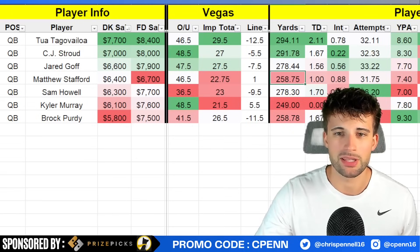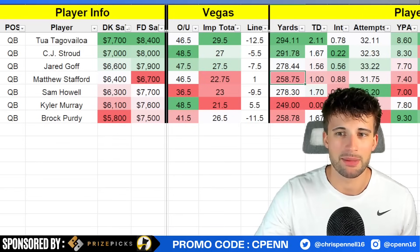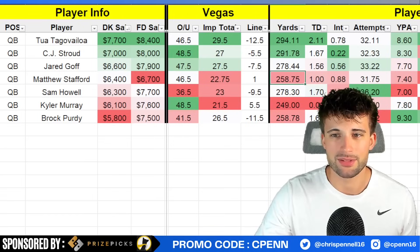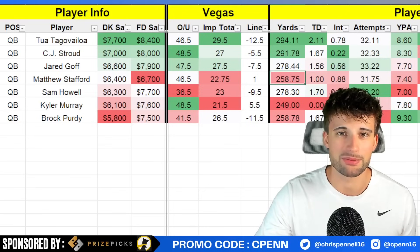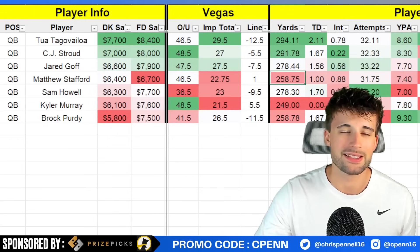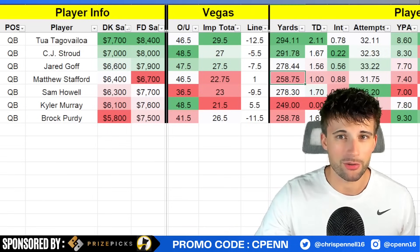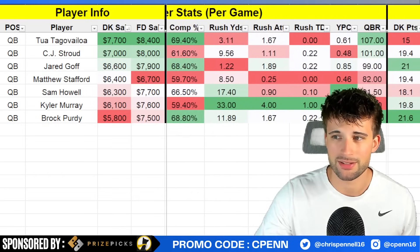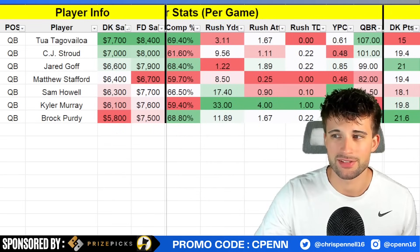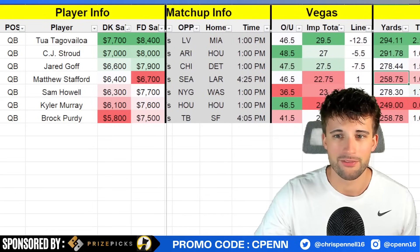CJ Stroud at $7,000 should be one of the more popular quarterbacks on the slate. I currently have him top three in ownership along with Brock Purdy — I'm expecting them to be the chalk this weekend. At $7,000 and the way he's been playing the past couple of weeks, it's a great matchup versus the Arizona Cardinals in a game that features the highest over-under on the slate at 48.5, a 5.5-point spread, and a 27-point implied team total. He gets Nico Collins back this week and loses Noah Brown. If you're looking at the Cardinals' numbers this season versus quarterbacks, they're currently 19th versus the position, allowing 230 passing yards and 1.5 passing touchdowns per game. I'd be surprised if the hot streak doesn't continue at home versus Arizona.